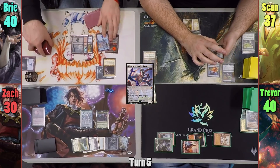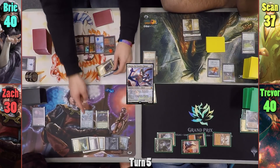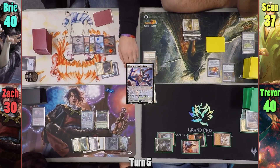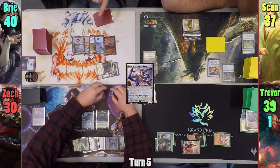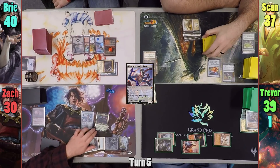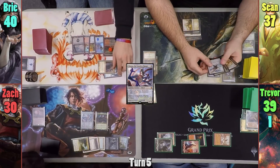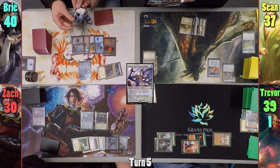Bree plays a Swamp and moves to combat. She swings Jaleba at Trevor and gets to cast Stolen Identity, targeting the Ulamog. She cyphers the spell onto Jaleba, and upon connecting with Trevor for 1 damage, gets to cast it again. This time she makes a copy of Jodah, now a token copy of each of Zack's creatures. Trevor lends Bree his copy of Ulamog and Sean provides a copy token.